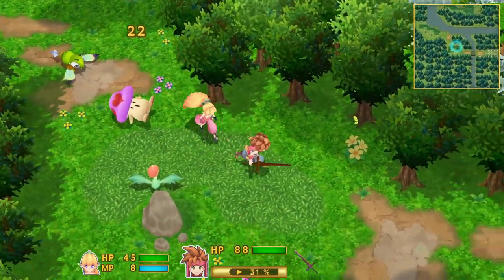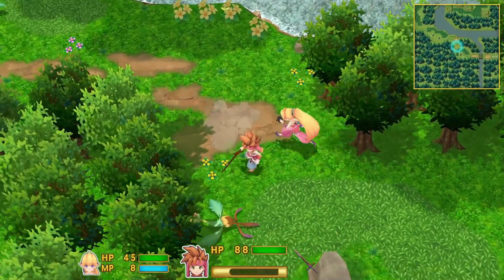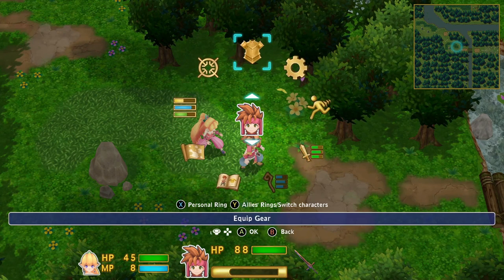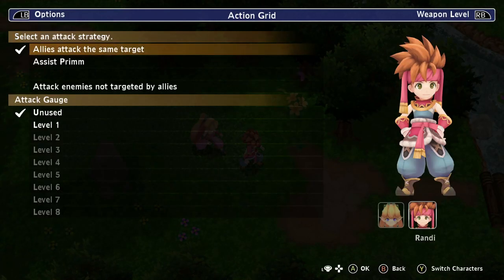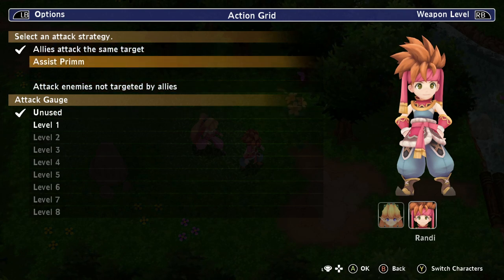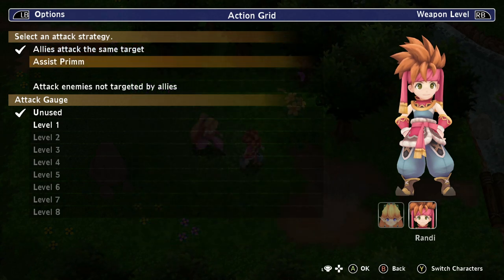We've got a second character here helping us with combat, and some interesting interactions can start happening. The main thing I want to talk about whenever we have a new character is the action grid. When using the action grid, allies can attack the same target or attack enemies not targeted by allies. This is a little bit different from the original where there was an actual checkerboard on the screen. It looks like I could just have her attack whatever I'm attacking.